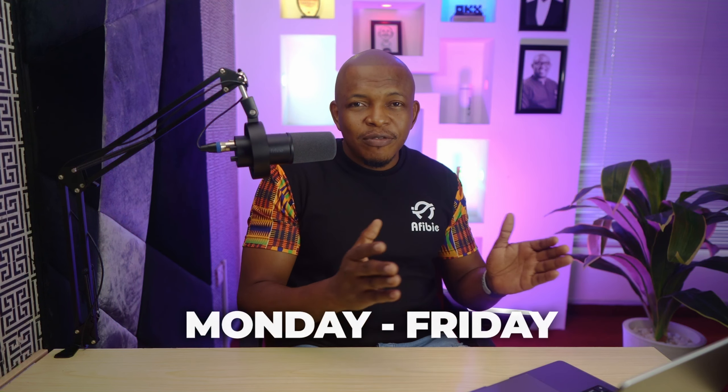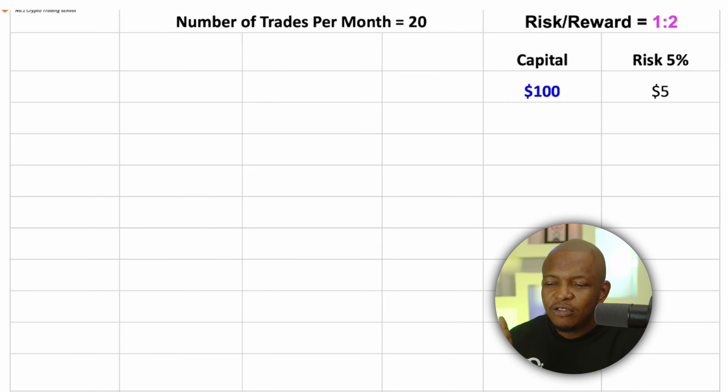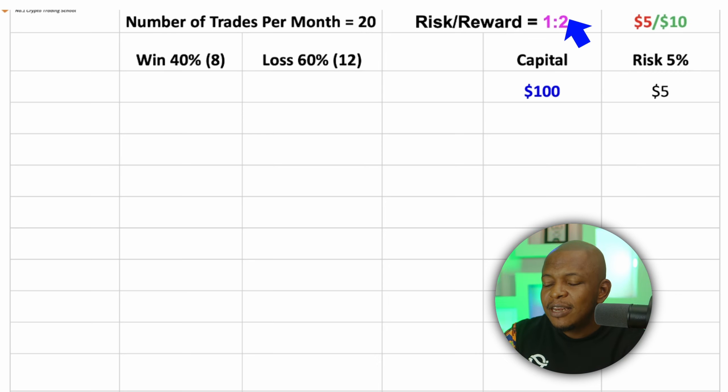So, how much and how long will it take to make $400,000 trading cryptocurrencies? The secret is accumulation. I will start with $100 and apply accumulation to it. My capital is $100 and I am risking 5% of this for each trade, which is $5.